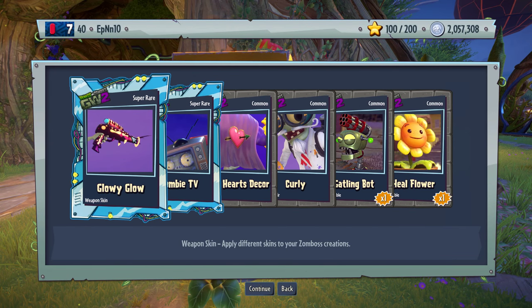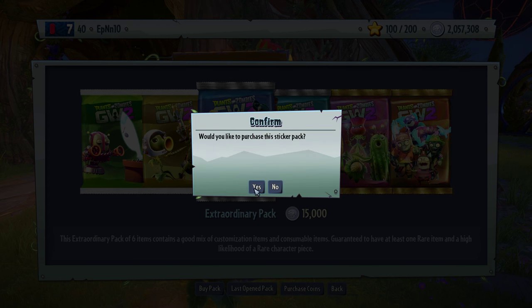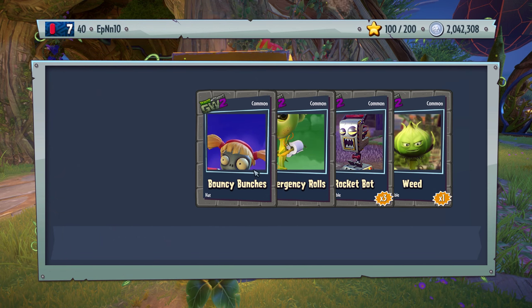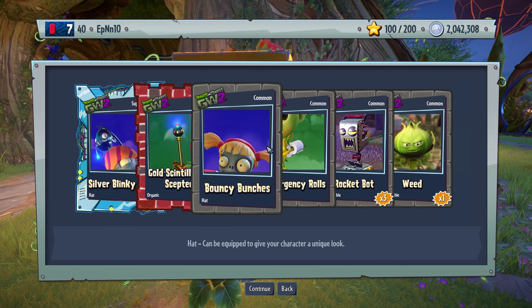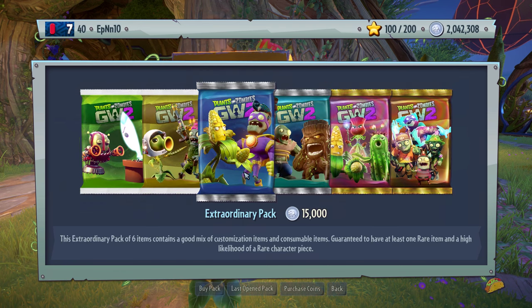We're probably going to get a lot of golden and silver stuff, and a lot of consumables. Zombie TV? That looks nice. That's pretty ridiculous. Hopefully that's for the scientists, right? Or is that for the foot soldier? I think that's a ZPG, but whatever. I think we could unpack over 100 of these 15k packs, so that's nice. Silver, gold, bouncy bunches — that's all-star. Emergency rolls. We're going to disregard the consumables.